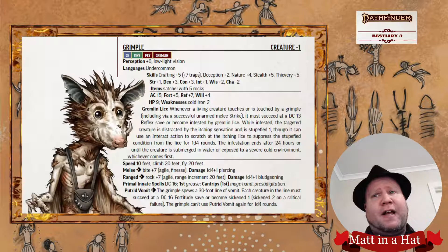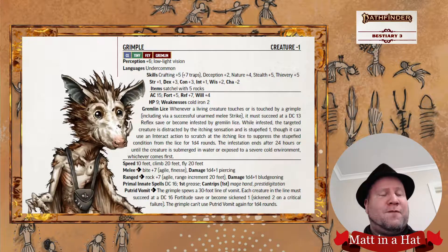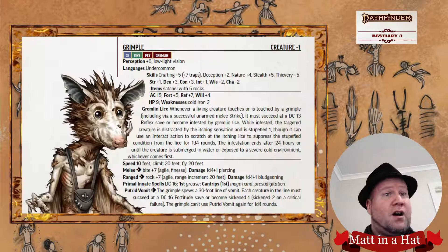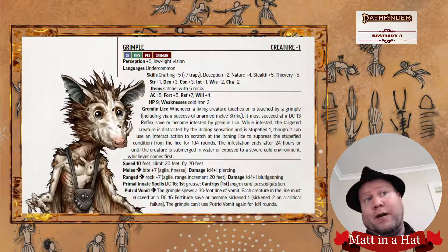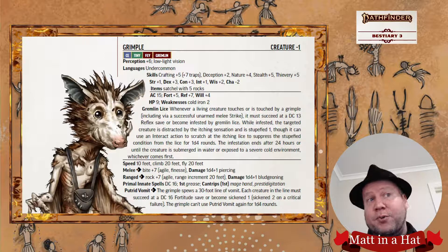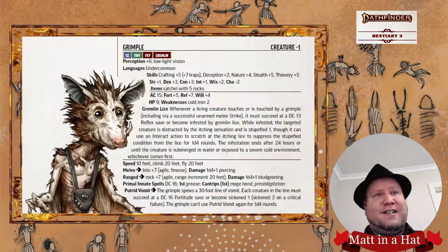They also have an active ability: a one-action Putrid Vomit. With their Putrid Vomit, they take an action and spew vomit 30 feet in a line, and any creature in that line needs to make a DC 16 Fortitude save — which is a high DC — or become sickened. They can only do this every 1d4 rounds, so keeping them hidden and going into cover in between rounds is really helpful, as they can just keep making things sickened time and time again.